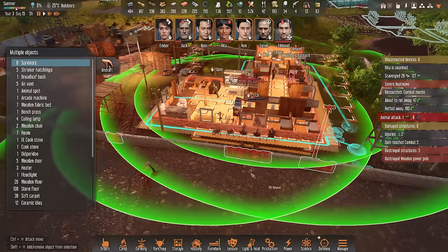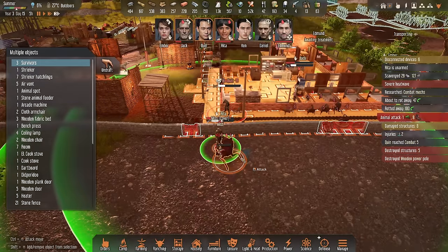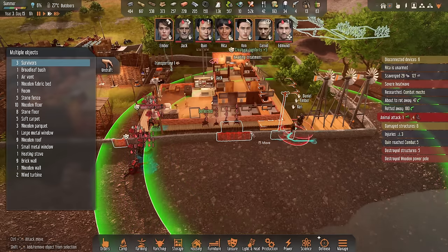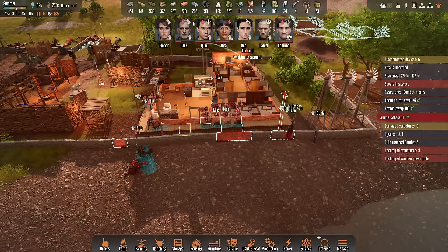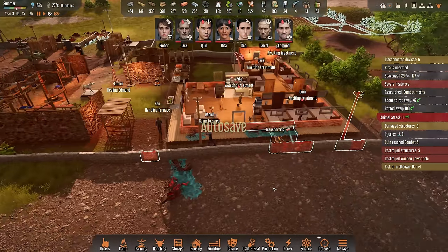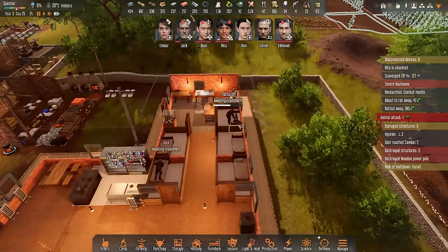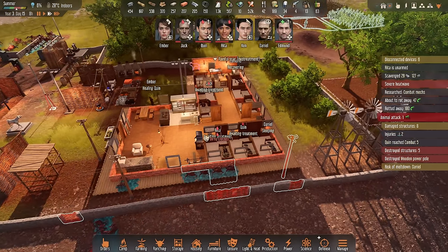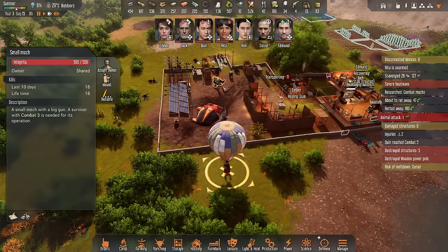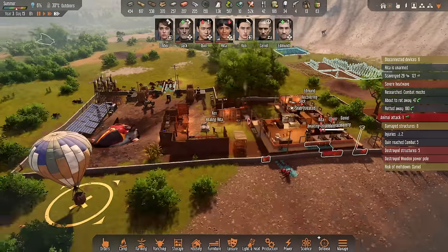Oh wait — they're attacking my house! How? Why would they do this? That is a new one — new behavior I haven't seen yet. There's still one more animal out there, that should be fine. Holy cow, that is actually pretty bad if this happens more often — we have four colonists sick and they are being treated right now. That was a pretty severe attack.